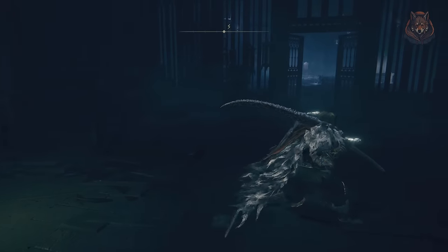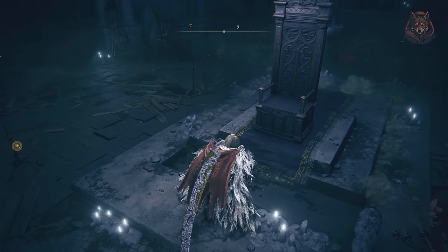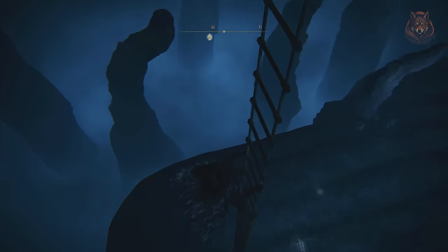Next, reload the area and Ymir is gone. Head over to the throne and there's a secret switch you can press, and the throne will disappear revealing a ladder where you can head down.